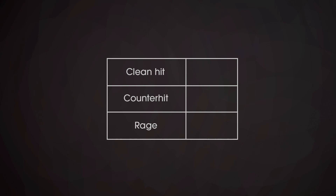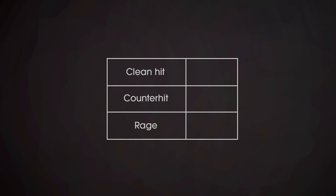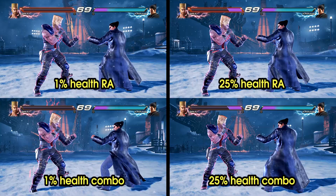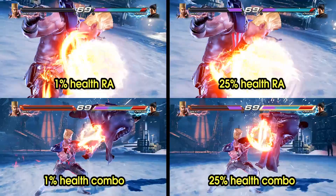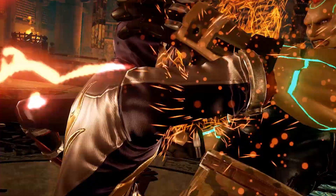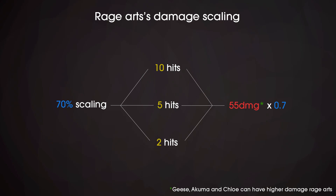There are also damage bonuses like clean hits, counter-hits, and rage, but they apply differently — they increase the hit damage itself instead of the scaling. They apply in a specific order as they do not stack together. Contrary to popular belief, having less health in rage does not increase the damage bonus it provides — it only increases rage art damage. Rage arts in combo may appear to do multiple hits, but none of them decrease the damage scaling. A rage art that hits at 70% scaling will keep that scaling throughout its whole duration. Despite that, the counter-hit bonus will only apply to the very first hit, giving at best 2 more damage.